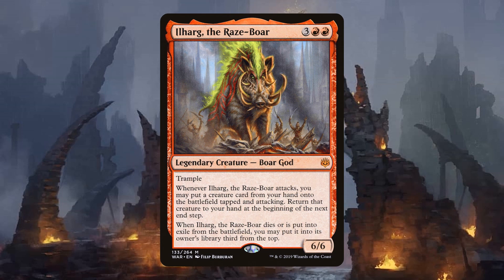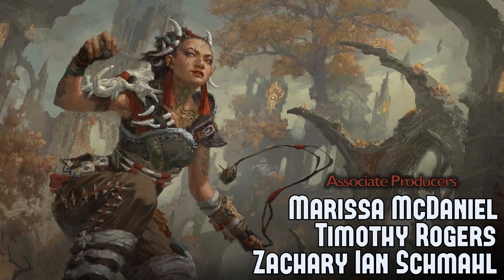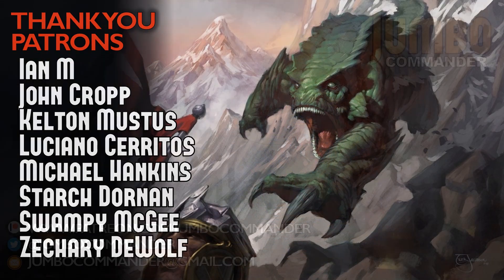Ilharg the Raze-Boar is just a fun mono-red deck. It cheats big things into play, it's aggressive but still big and splashy. Red is supposed to be about attacking and aggression, but that doesn't scale well in Commander — however, when you're putting the biggest, baddest creatures in the format onto the battlefield over and over again, that's going to be a fun game of Magic. Click the link in the description to go to TCGplayer.com, the sponsor of the Jumbo Commander YouTube channel. This episode was also brought to you by my patrons — thank you very much, and thank you for watching this amazing board god video. War of the Spark has excellent commanders, and I can't wait to show you even more.